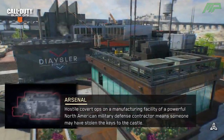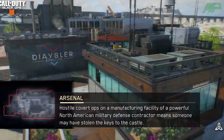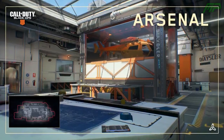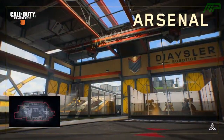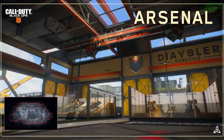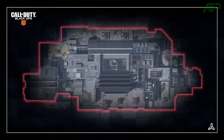The second map is called Arsenal, and the description says: Hostile covert ops on a manufacturing facility of a powerful North American military defence contractor means someone may have stolen the keys to the castle. This map is based in North America, and the theme seems to be a huge building in the centre which will be the hotspot — about 70% of this map is just that one huge building, which I think will play out in quite an interesting way. It has the typical 3-lane system, but the middle lane — the big building — is much more defined and prominent than the other 2 lanes on the top and bottom, which will mainly be used for flanking.